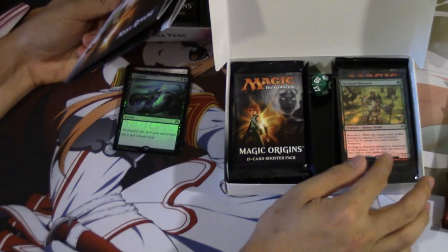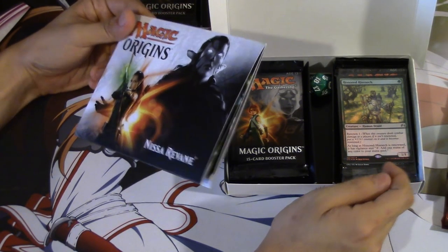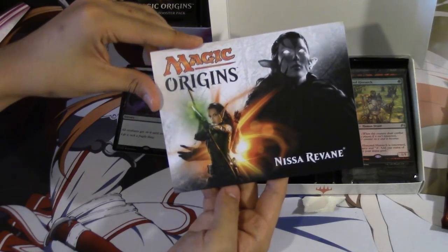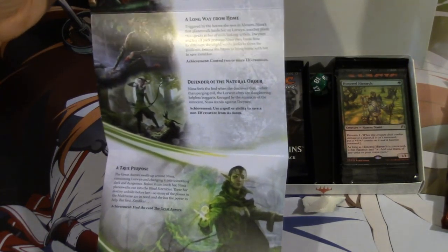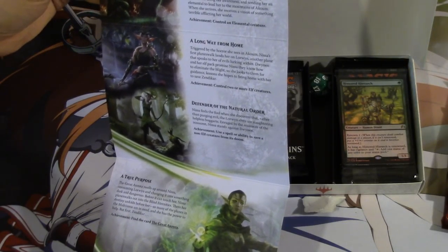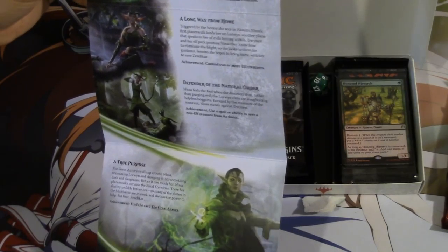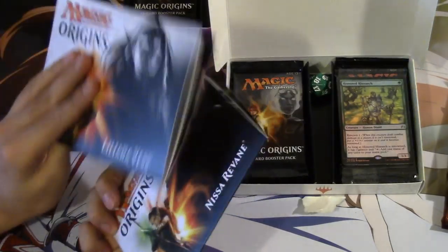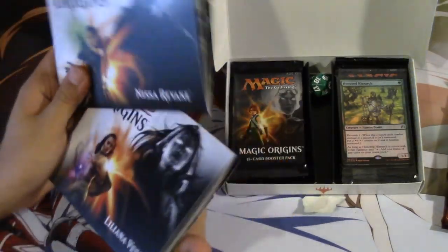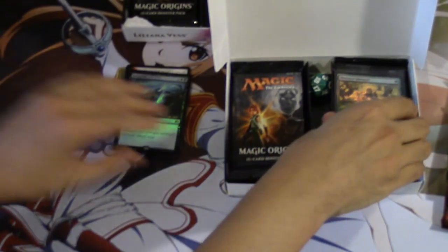So what is the most valuable card in this set? I feel like it is Nissa — really cool. It kind of looks like Tomb Raider here. We're going to open Nissa Ravain: Fugitive Animus, guided by Zendikar, bonded to the land, a long way from home, defender of the natural order — a true purpose. So again, this is awesome. I really enjoy the fact that you get something pretty cool. This is like high quality paper too, so good for that.